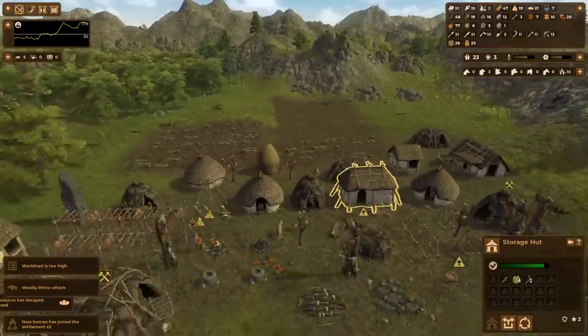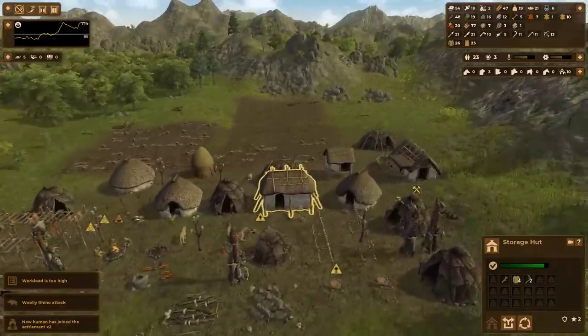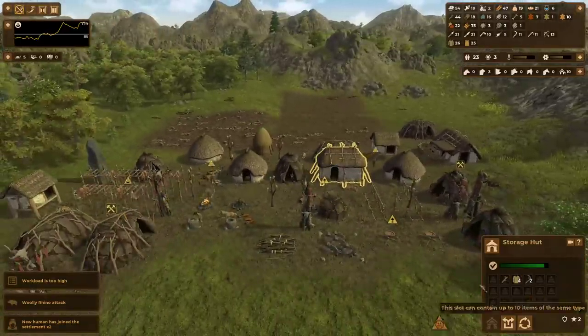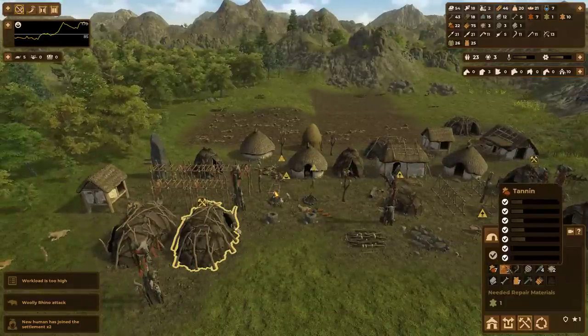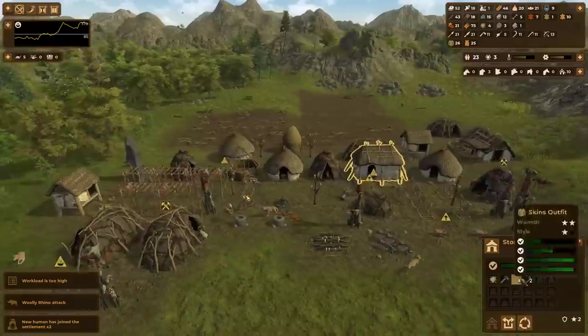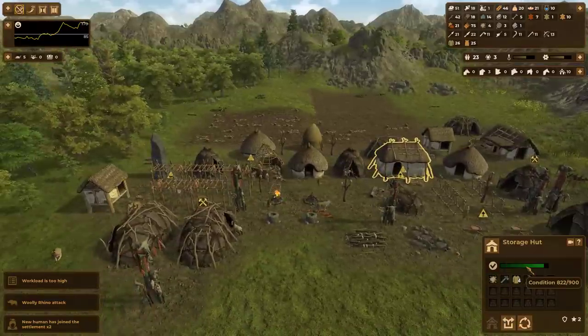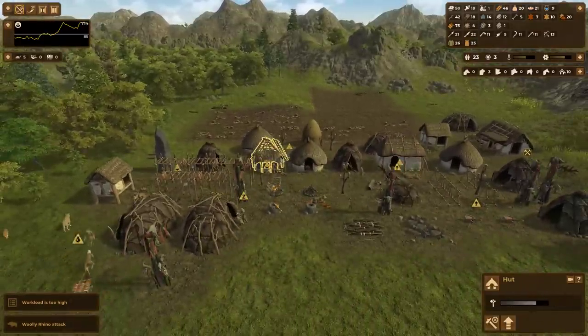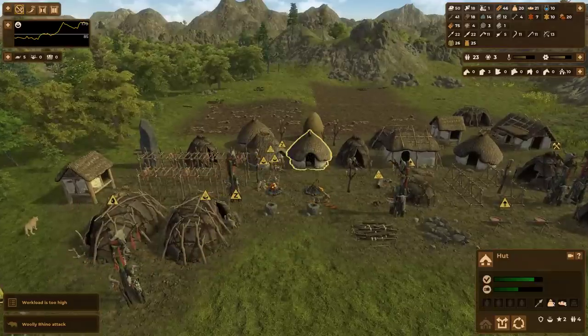The main difference between the storage huts and tents — the tents store just a lot more. If you look, this is a 2x6 and this is a 3x6. It also has a higher condition so it falls to disrepair more slowly, just like the regular houses as well.